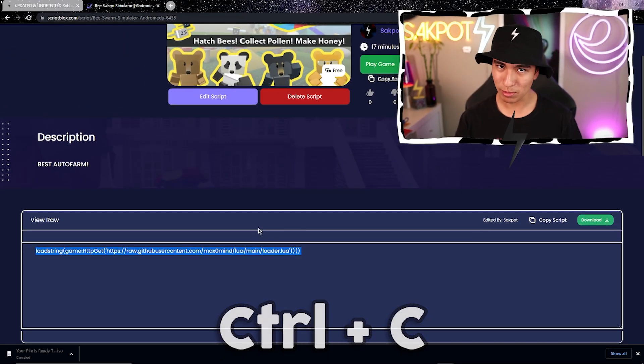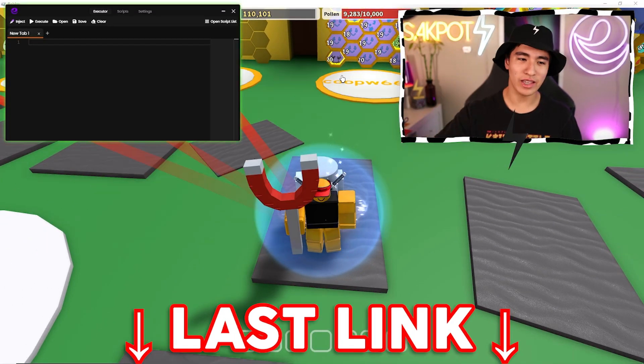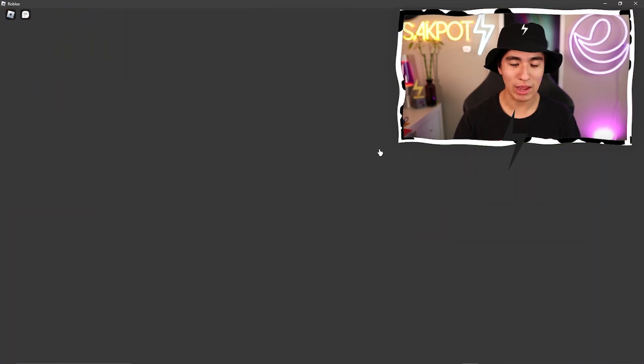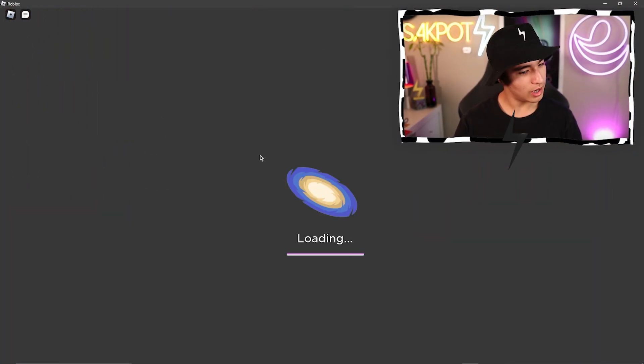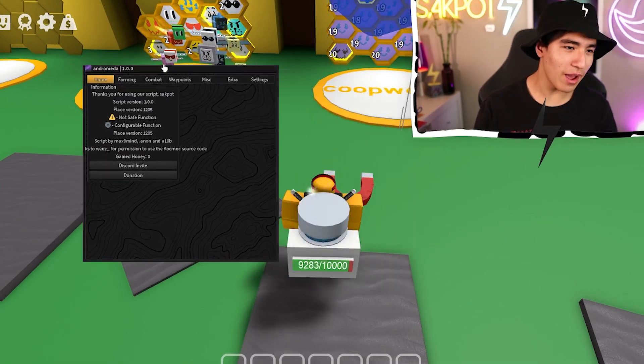It'll be here — do the tasks, click done, and that'll redirect you to where you can now copy the script. Inject your exploit — you can get it in the last link in the description. Paste and execute the script, and now it's going to show the loading screen.